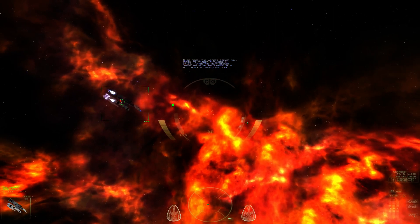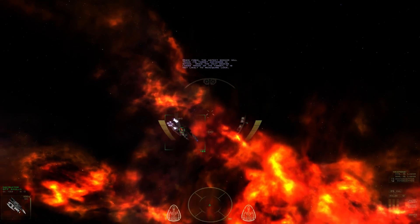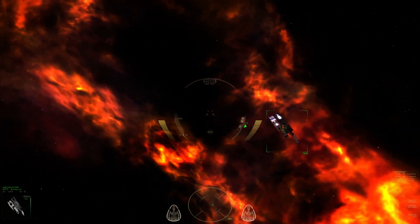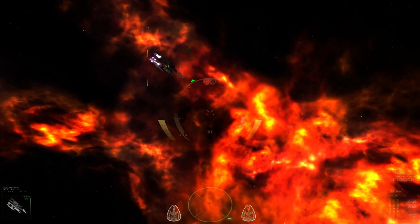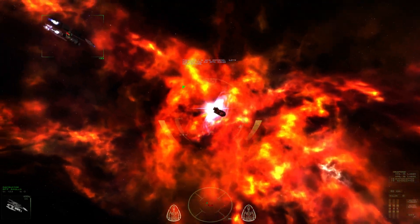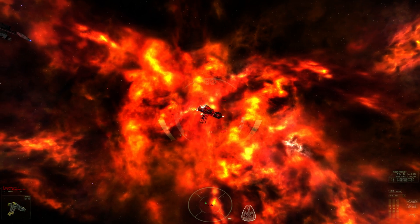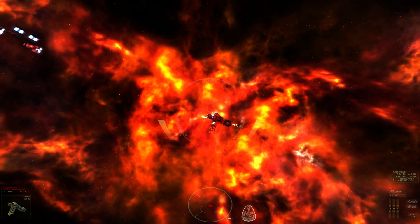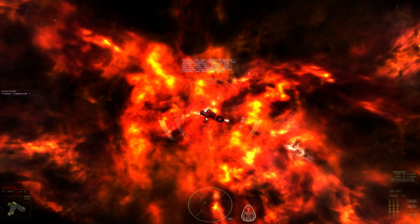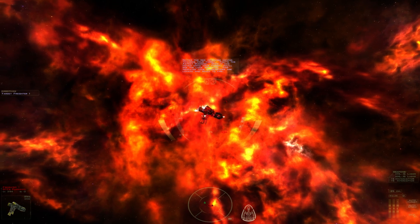Once fired, the aspect-seeker will track its target anywhere in space. Once the heat-seeker loses track of its target, it is not likely to reacquire lock, but it is possible according to our trainer. Crater 1 is now entering — let's see how you do with those interceptors. I'm locked. I'm going to wait for directions. Notice the red indicator moving toward your target — that's the aspect diamond. Once it is moved onto your target, you'll see the lock indicator. This indicates your interceptors are locked and ready to fire.